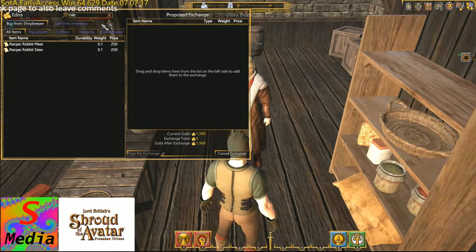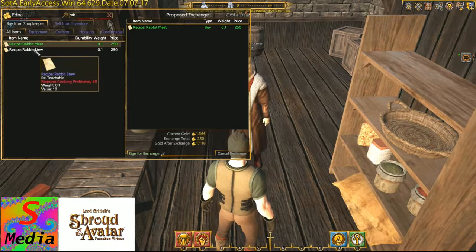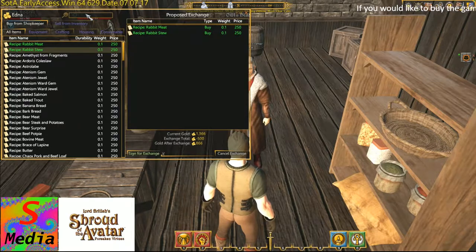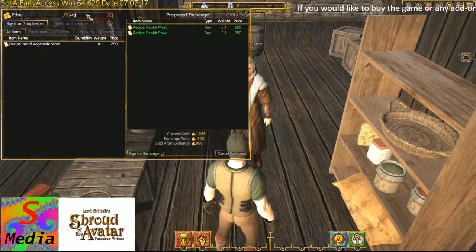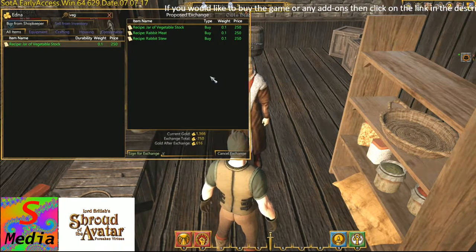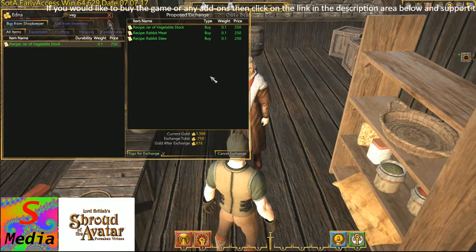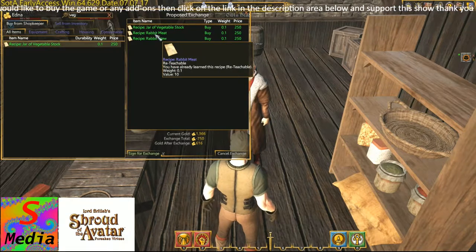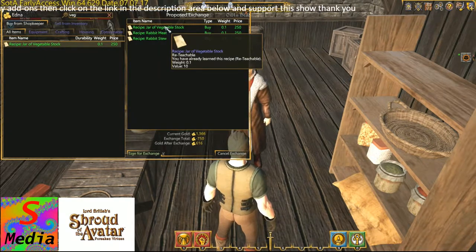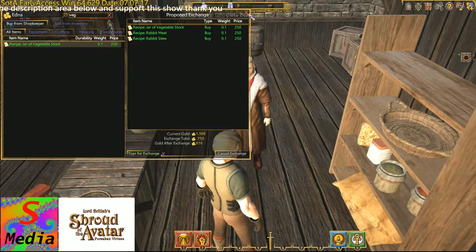You're going to need the rabbit meat recipe if you don't have it, so you can actually take your rabbit carcasses and turn them into meat. Then you're going to need the rabbit stew recipe, and we are also going to need the vegetable stock — the jar of vegetable stock. You can either buy them from this vendor, or if you know somebody in the game you can actually get them to teach you the recipes, because they are all teachable.